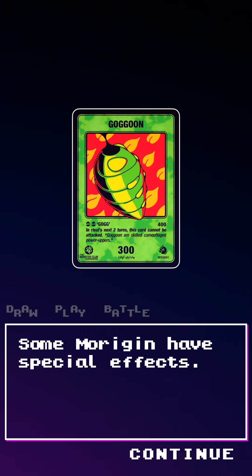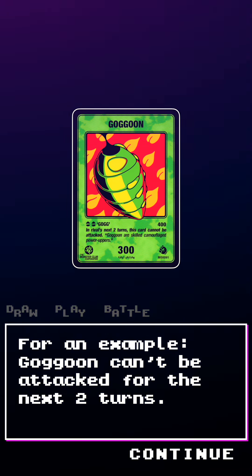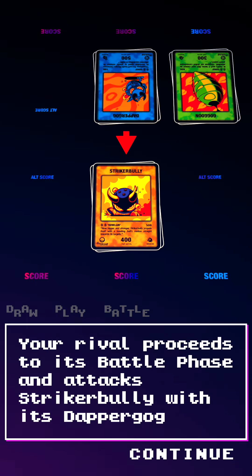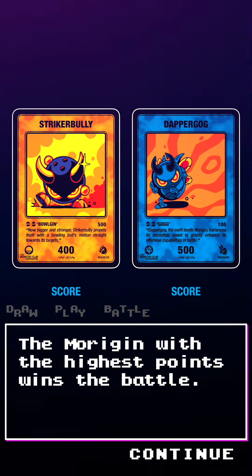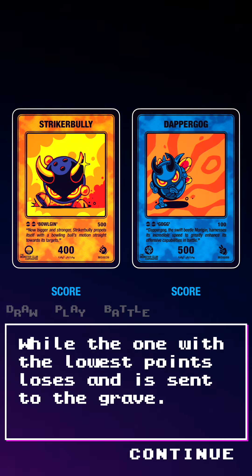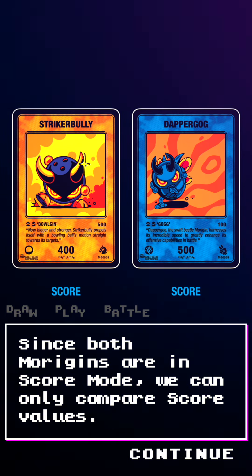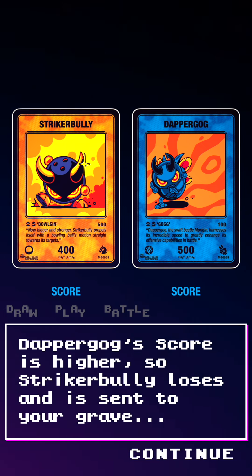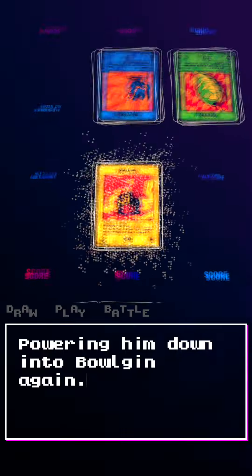Some Morrigins have special effects. For example, Gagoon can't be attacked for the next 2 turns. Your rival proceeds to its battle phase and attacks Striker Bully with its Dapper Dog. The Morrigin with the highest points wins the battle, while the one with the lowest points loses and is sent to the grave. Since both Morrigins are in score mode, we can only compare score values. Pepper Dog's score is higher, so Striker Bully loses and ascends to your grave, powering him down into a Morrigin again.